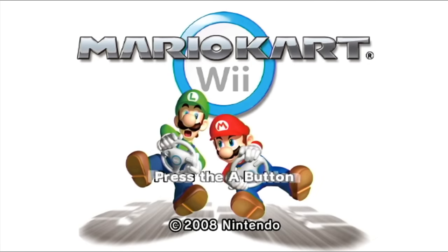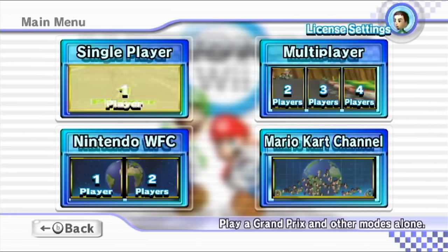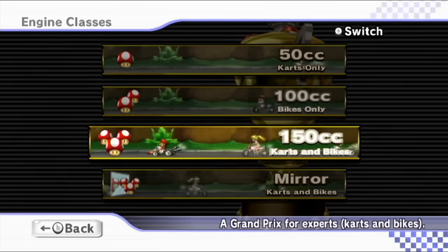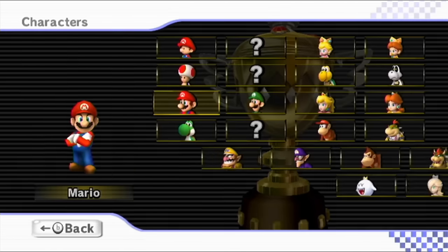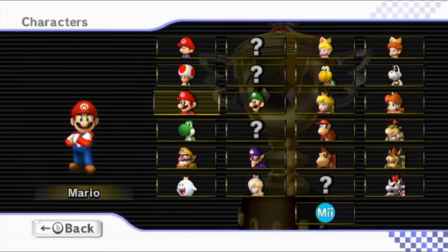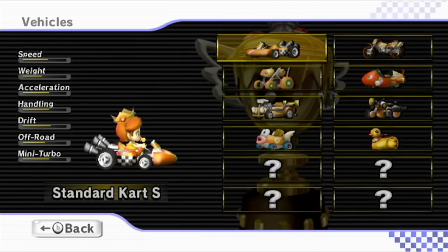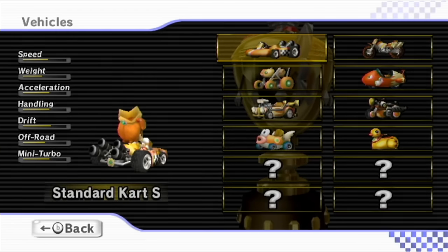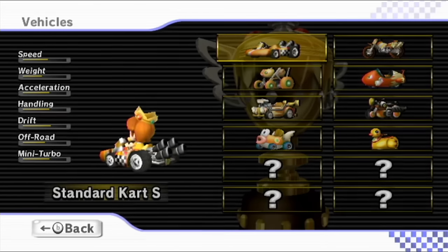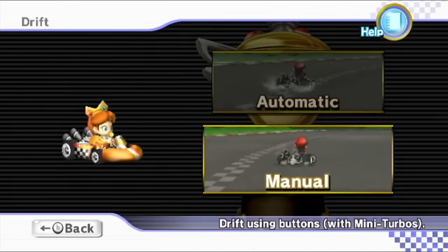Hello ZebraHerd, welcome back to Mario Kart Wii. Today we are heading right back into mirror mode that we started last time around with Diddy Kong, but this time around we'll be playing as a different character. The difficulty has stepped up immensely with this extra set of cups, and I'm a little bit worried, but we'll be running into it with a new character — Baby Daisy. We'll start with the standard cart S and manual drifting.